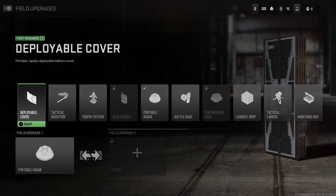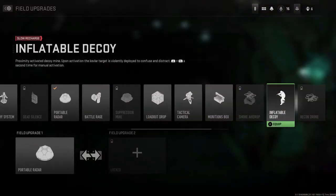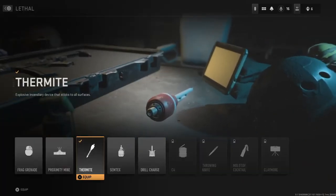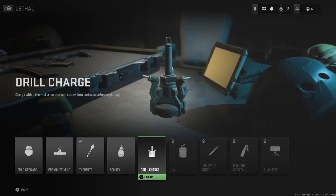I've noticed a lot of people using deployable covers in campy little corners — I suppose you're going to get that. Some of these other field upgrades are pretty cool. I'm not too sure about the loadout drop — that actually means you can change the loadout midway through your life perhaps. A couple of people have been using the inflatable decoy, which is quite funny and can make you jump if you weren't expecting it. There's also the drill charge — basically it blows up the other side of the wall, which is actually quite interesting and useful. If you know someone's camping in a building, just chuck it at the wall and let it blow up the opposite side.